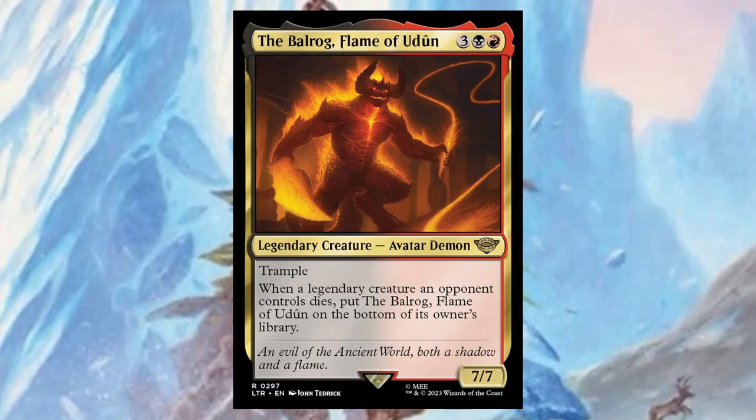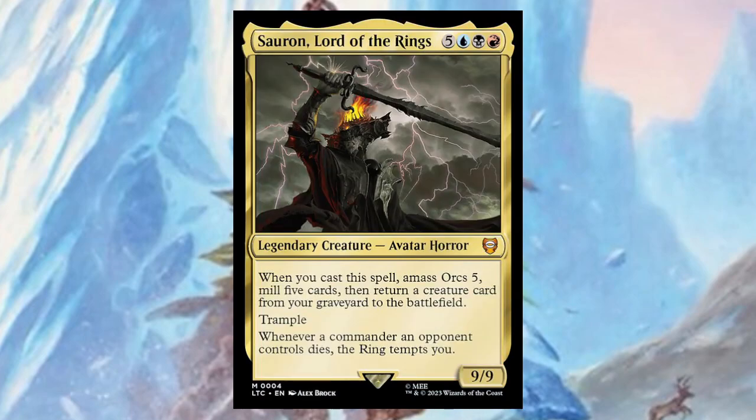The Balrog, Flame of Udûn — for three, a red, and a black, it's a seven/seven with trample. Whenever a legendary creature an opponent controls dies, put it on the bottom of its owner's library. I am so confused — that's not even a good legendary creature effect unless you're trying to make opponents constantly have to recast their commanders. There are a lot of legendary creatures but I don't see this as a good commander or a good card in general.